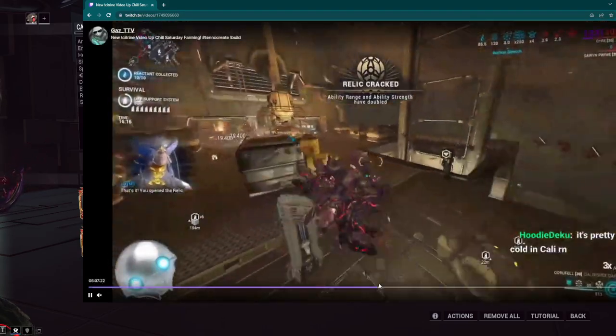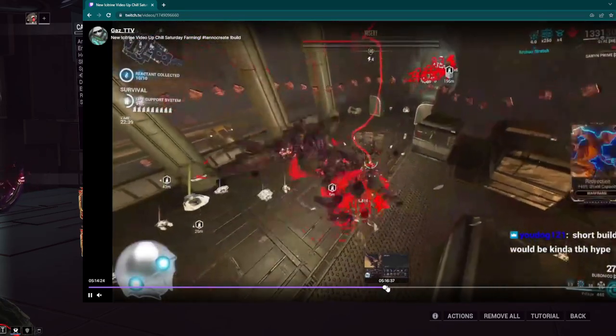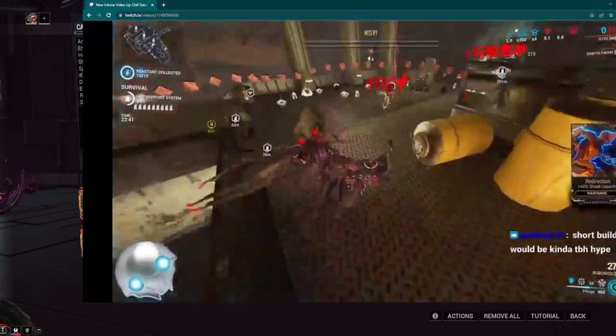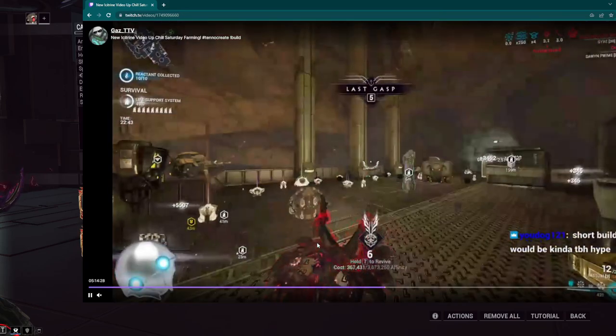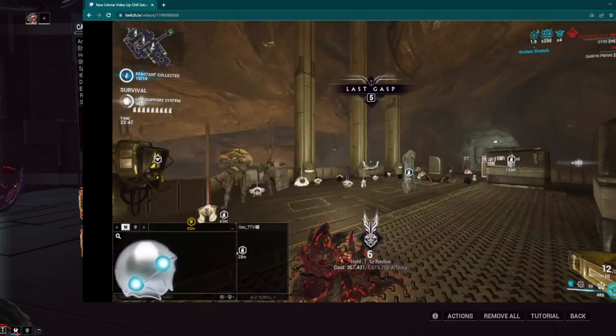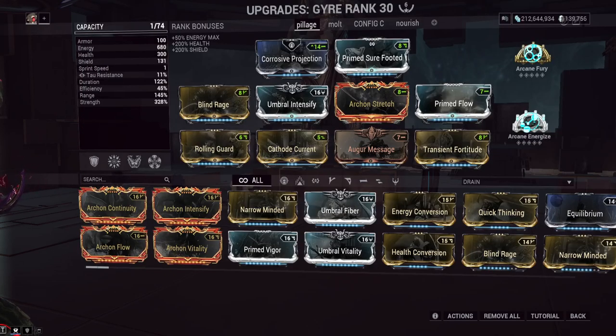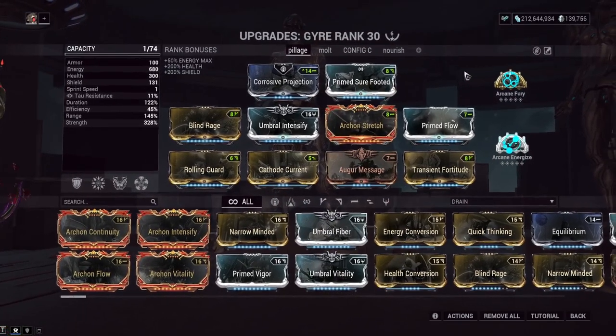Let's see if we can find an Acolyte getting nuked. There's an Acolyte right there — Acolyte dies to the shock procs. I also died because I had a slash proc. She doesn't really have the best survivability. I could have technically cast Pillage there, but I just wanted to showcase whether you can kill Acolytes with her abilities.